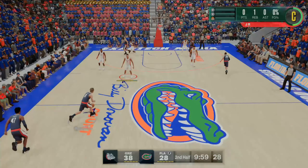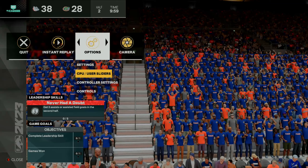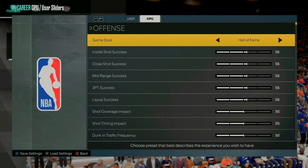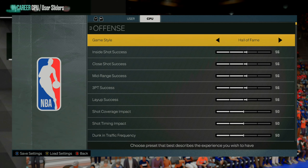As soon as this game starts, go ahead and press start. Go over to your options and go to your CP and user sliders. You want the CPU to be on Hall of Fame, because that will give you the Hall of Fame multiplier even though you'll be basically playing on rookie mode settings.